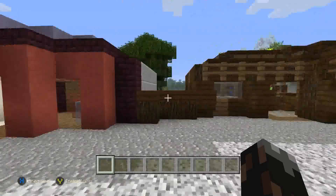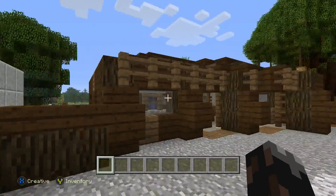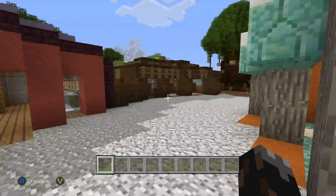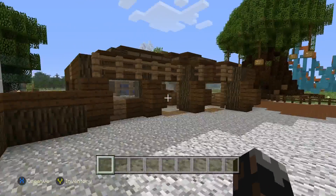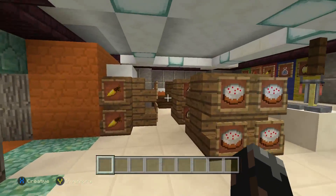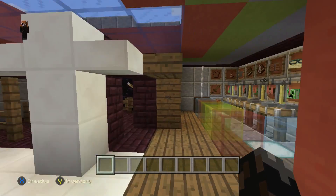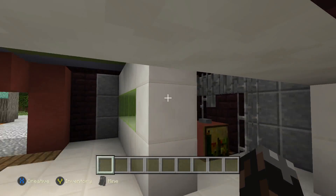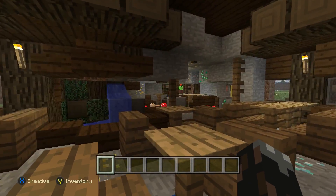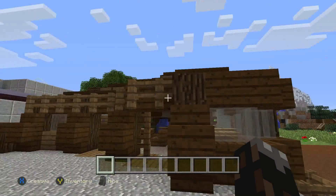Hello guys and welcome back to 'What Should I Build.' We've done a lot so far in this series — we've done a Fury, an arcade, a candy shop, and an old Western place. There's so much diversity here because this is like a modern candy shop, and then over here it's like a retro-style arcade, and then over here we have a Western restaurant. It's very diverse in this section, and we even have a drop right there.